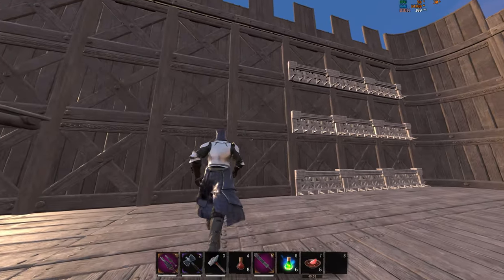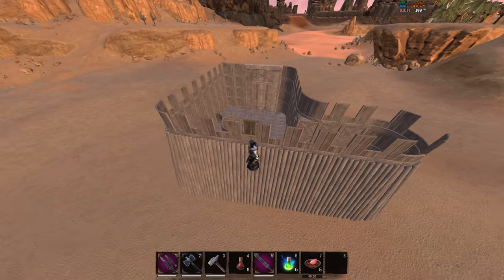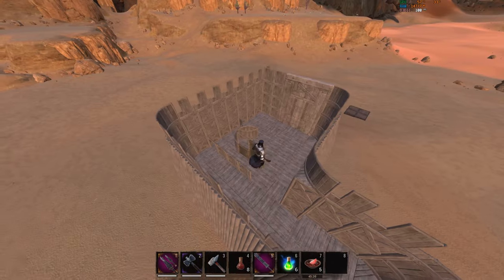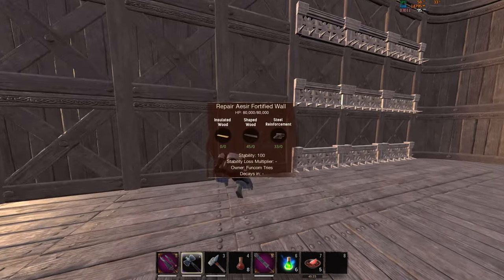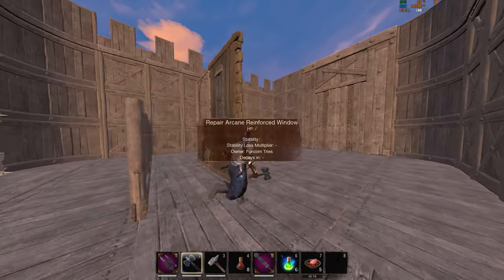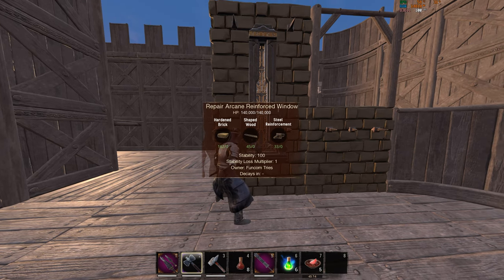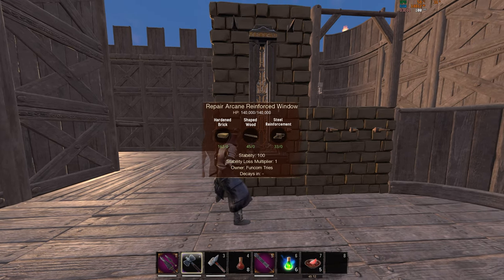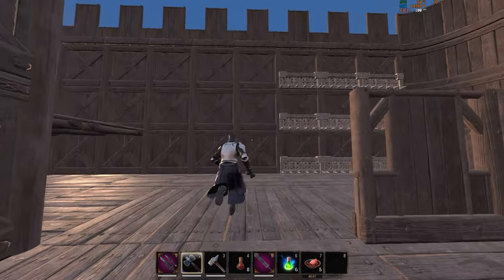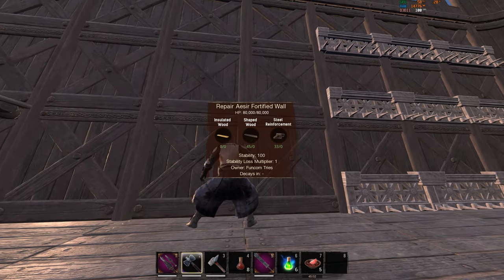It just looks very minimalistic — maybe that's a thing for some people. But the first thing I want to talk about is these walls. While they look beefy and like they can take on a siege, that's the point of them, even how they showcase them in the video. But when we look at them, they only have 80,000 health, which is ironic because they released these two-wall-high reinforced pieces with 140,000 health, and a normal wall has 70,000 — so they literally doubled it there. But in this situation where it's three walls high, it's only 80,000.